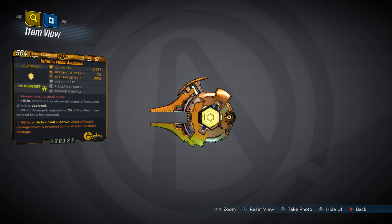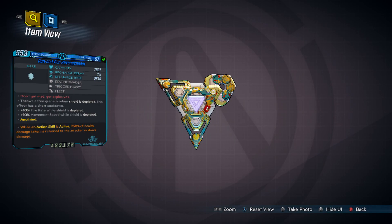Moving on to the Revengeinator — the capacity is really, really low. I don't know if this comes in a legendary form, but for me it dropped as a blue shield. The capacity is 7,807, with a recharge delay of 3.2 and a recharge rate of 2,610. It has the Trigger Happy and Fleet passives.